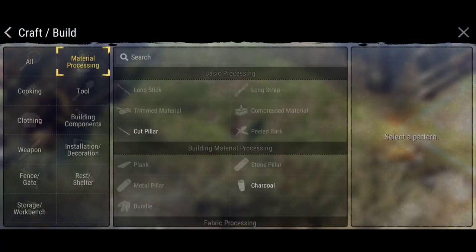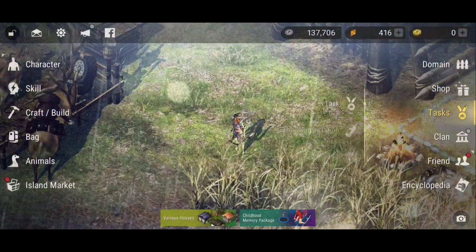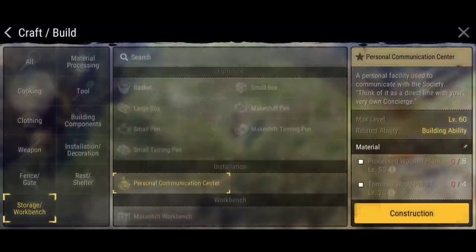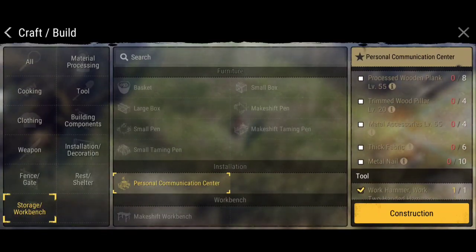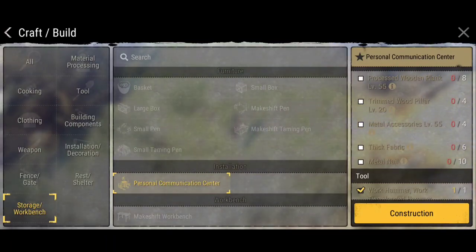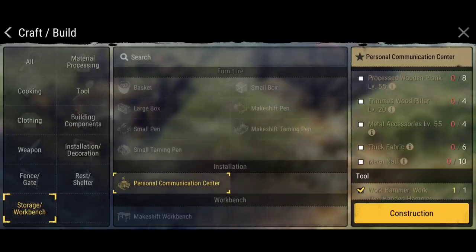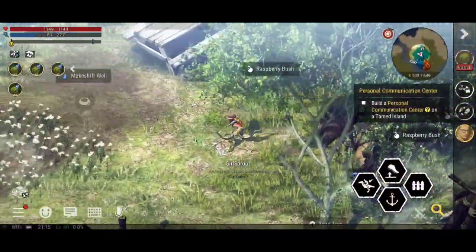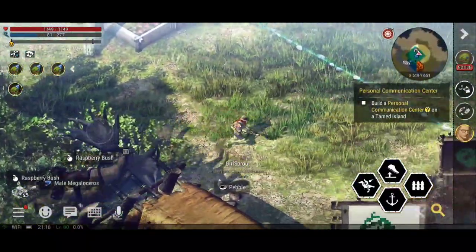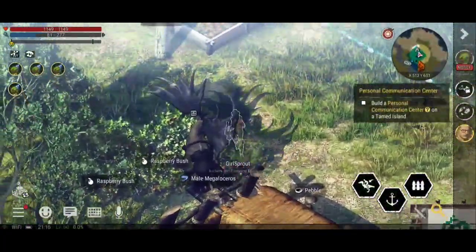I need to build a personal communication center, so it must be on here somewhere. In my tasks - there it is. Storage workbench: I need processed wooden plank, trimmed wood pillar, metal accessories, and thick fabric - basically the same things I needed for the other ones. I think that's actually what I'm making on the other island, so I'm going to have to take all the materials from there and put them onto this island instead.